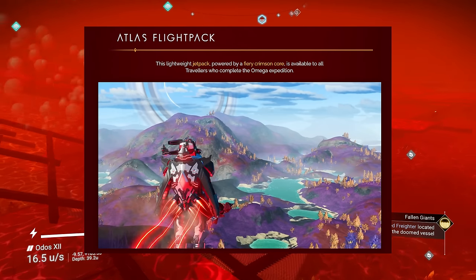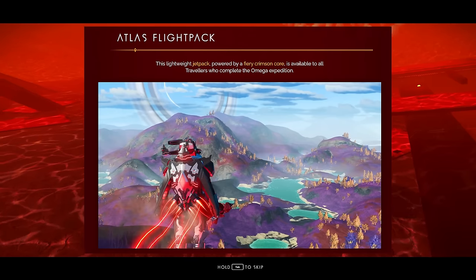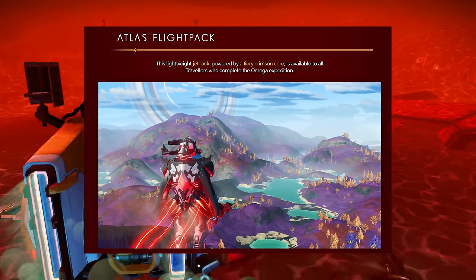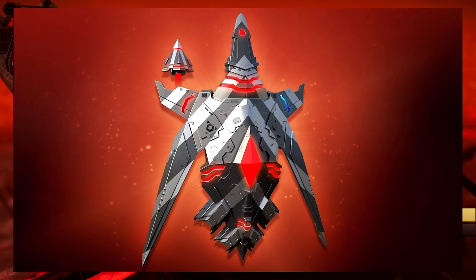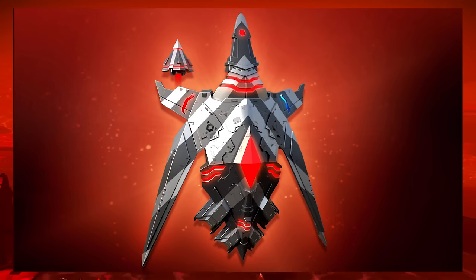The Atlas Flight Pack is one of the expedition rewards and, in my opinion, one of the coolest looking jetpacks so far. It has a set of wings on the side — I really thought they would be animated when flying, but it doesn't seem to be the case. Hopefully future updates add animations for those wings, as it would be a shame for them to stay static. The crimson core look on it looks just insane.